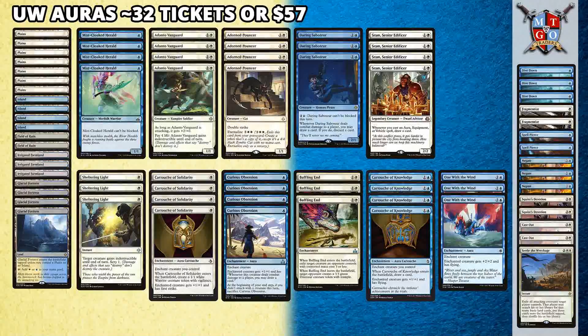Let's go to the full layout. On MTGO GeoTraders, it's coming to about 32 tickets, which isn't too bad, and on paper it's coming to about $57. The expensive pieces are Adorned Pouncer, Irrigated Farmland, and Glacial Fortress — everything else is basically under $2 or a couple cents. This is a real budget deck. Game one game plan: turn one, get out Mistcloak Herald. Turn two, go for Curious Obsession, get out an attack, draw some cards, keep Mistcloak Herald alive as long as possible. Or go for Adanto Vanguard, then Adorned Pouncer, get some auras on them, get out a Sram, draw cards by placing auras, use Sheltering Light to protect creatures, utilize Baffling End to get creatures out of the way, and use Cartouche of Knowledge and One with the Wind to go over opponents and close out the game.